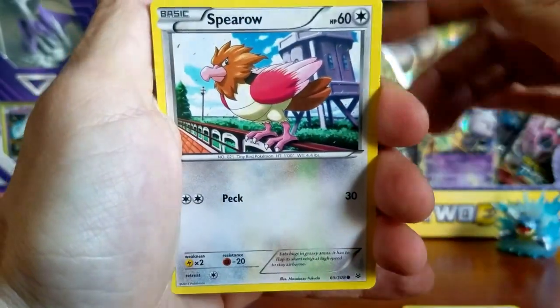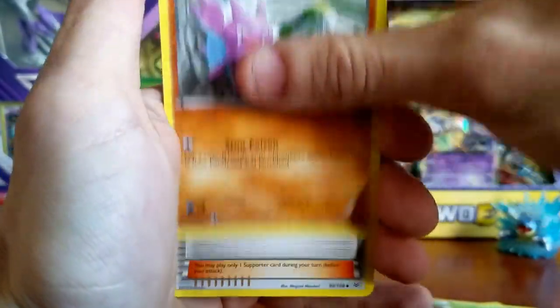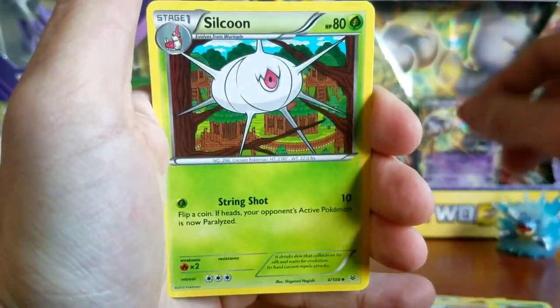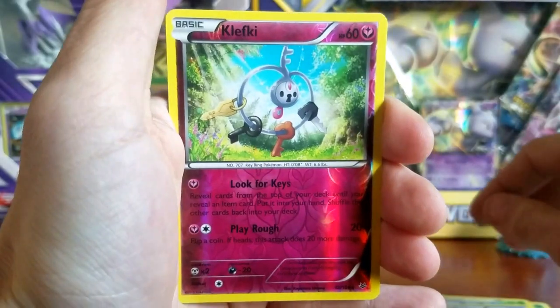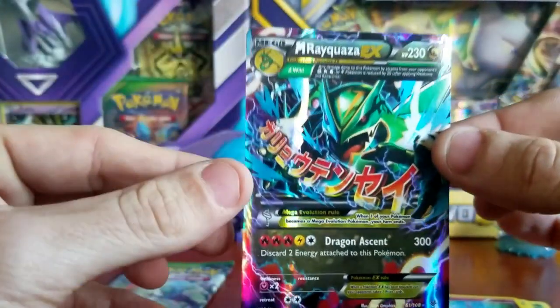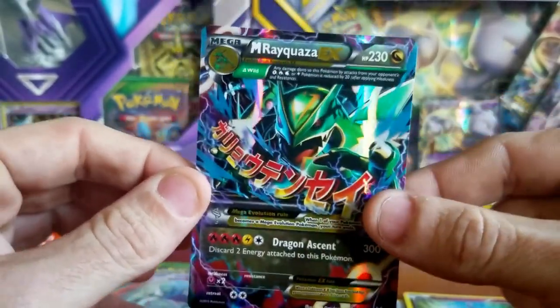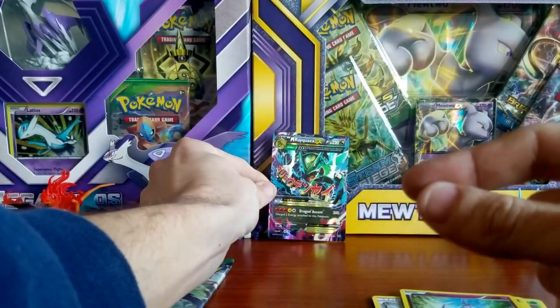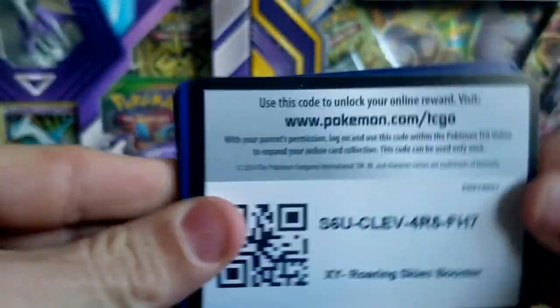Starting off our third pack we have a Dunsparce, a Spearow, a Natu, a Nincada, a Gligar, a Steven trainer card, a Silcoon, a Healing Scarf — nice card. Our Reverse Holo is a Klefki. And our rare for this pack — oh my god, a Mega Rayquaza EX! That's what we're looking for! It's not a Shaymin but it's the next best thing, maybe even better. That's an equal pull! Can we do it again? We've got one more Roaring Skies pack. I am pumped!